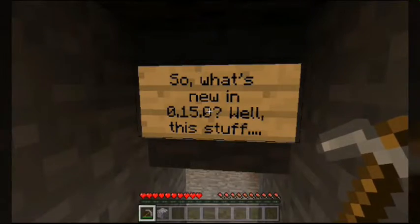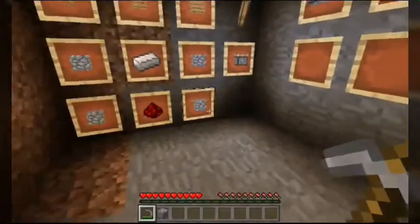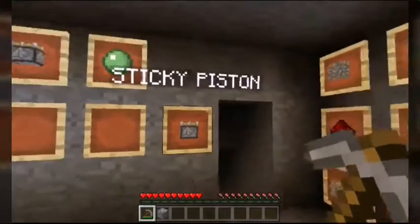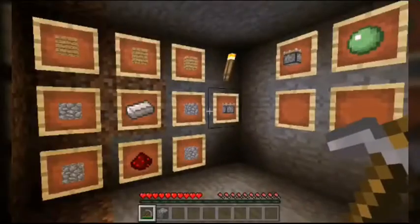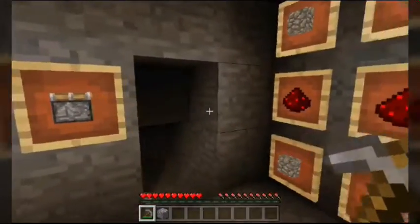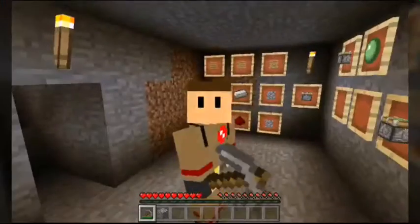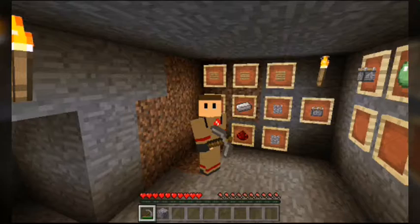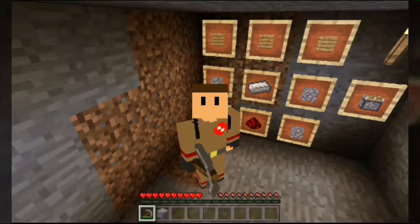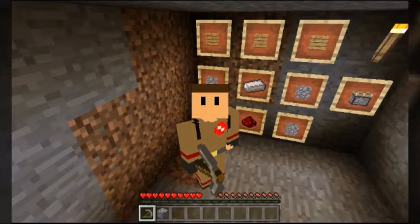So what's new in 0.15.0? Well, this stuff. This room basically had all the stuff that was new to the game. We had pistons, we had sticky pistons, and we had observers. These were all the brand new things introduced in 0.15. It's been quite a while since these things were added into the game, but as far as this map is concerned, these were completely brand new. I wanted to give a little tutorial to people playing this map when it first came out on how these were crafted and used — that's basically the whole idea behind how this map was made.